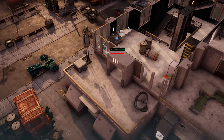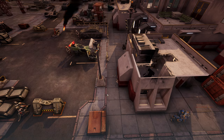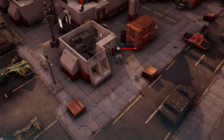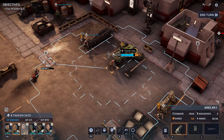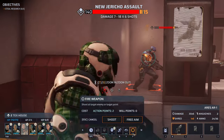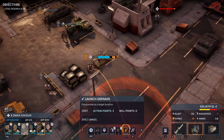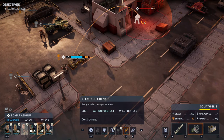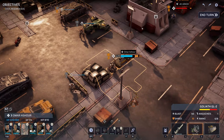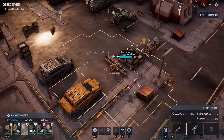Irina took a bad hit. Oh no, not again! We lost Irina. Luckily Tex should be able to get some revenge. Omar needs to get some revenge too. The problem is we're sitting ducks for this assault person up here, so we're going to have to do something to solve that problem.